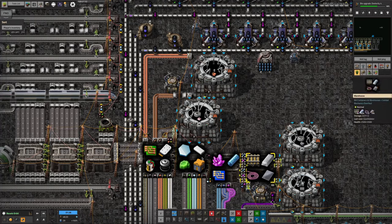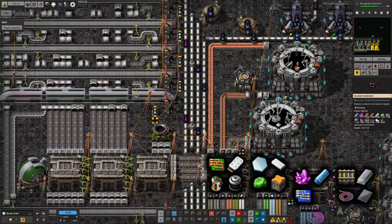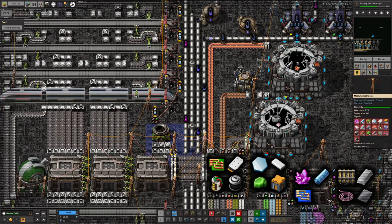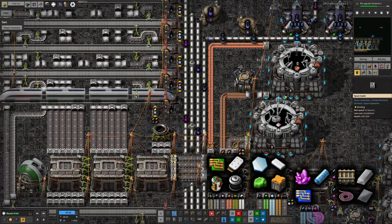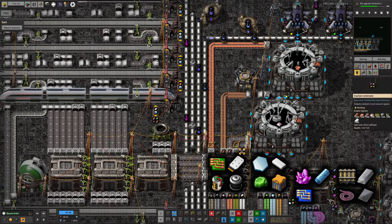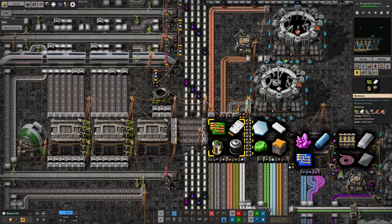There don't seem to be any holmium ingots at the moment — that train is clearly sitting down there and should be coming up bringing supplies but hasn't, which means we're going to run out of holmium plate. So again, we run into the problem of how do you decide exactly when to trigger a train? You want it to fill up to capacity so it brings a decent amount each time, but you also don't want to run out of things. Maybe the idea is to put the shopping list behind a decider combinator, watch for a minus one on absolutely everything expected, and when you see that minus one, send a signal down to Norvis to send the train immediately.